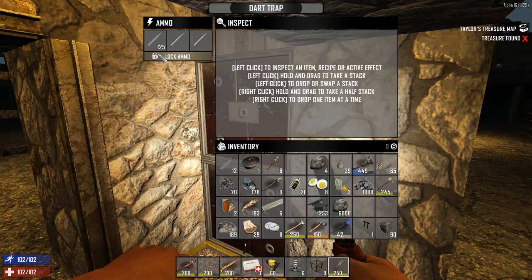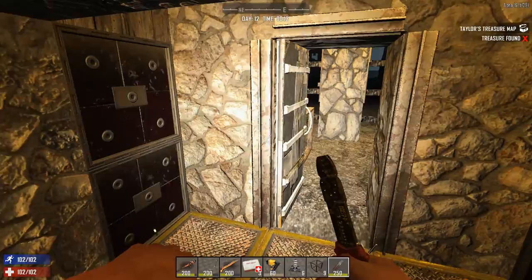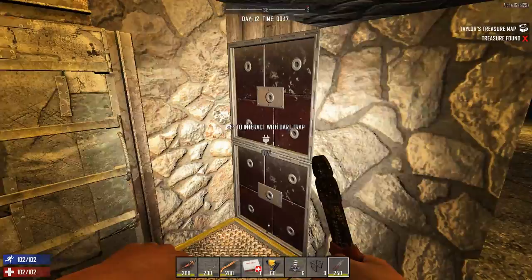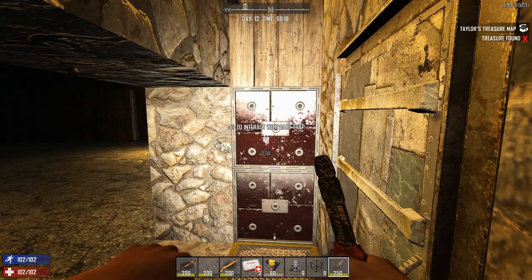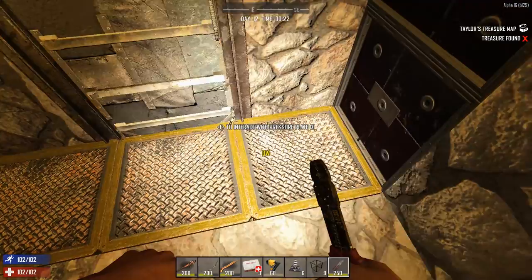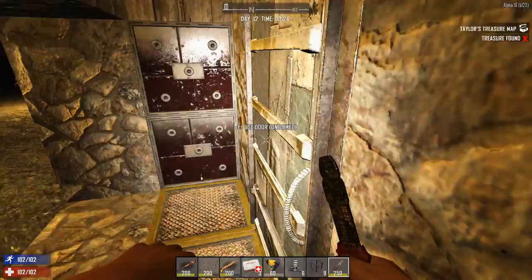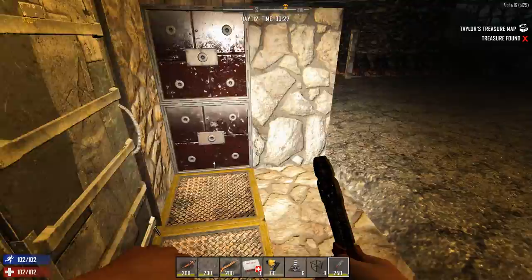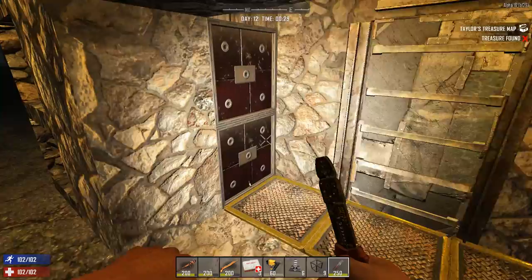The darts aren't shooting yet because you have to lock the ammo to make them fire. If zombies step on the middle pressure plate it activates all the dart traps, but if they only step on a side pressure plate it activates that side's two traps. I couldn't figure out how to have multiple wires going to the same dart trap. It's not a perfect setup but it works — they'll still get shot by two dart traps regardless of which pressure plate they hit.